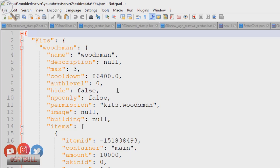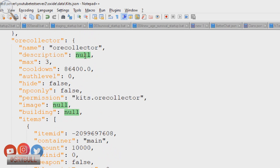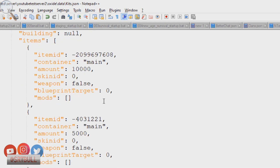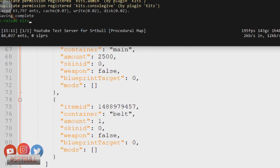Inside the kits data file you can see the woodsman kit with its max, cooldown, and the permission attached to it. You can also add a description — something like 'an award for collecting the most amount of wood' — and even an image URL for the GUI. Doing the same for the ore collector kit: description set to 'an award for collecting the most number of ore nodes.' We save the file and do o.reload kits.